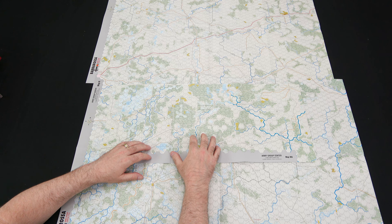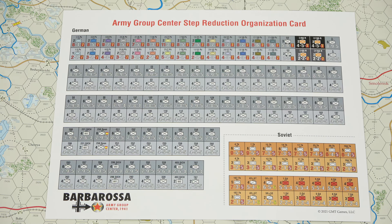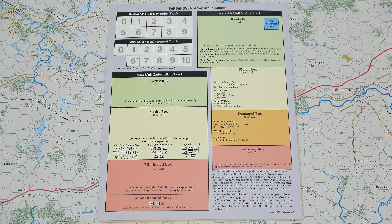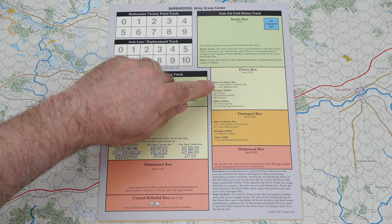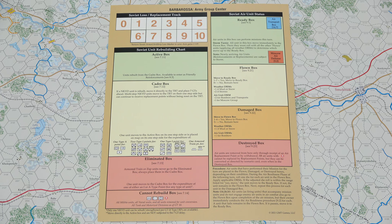We continue on with maps H and I. Both of these maps will be used in individual scenarios where you're only using map H or map I, but then there is one scenario where they're joined together, and they get a little further extended with the WA map. That's going to add about another foot to the space you'll need on the table. Keep that in mind when setting up. Beautifully done maps — these are going to look fantastic on a table and really dense with counters. It's going to be a great sight to behold.